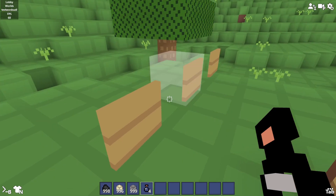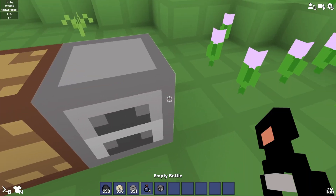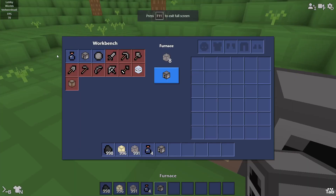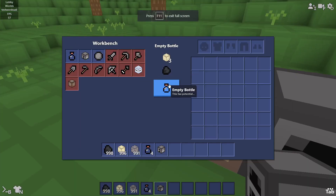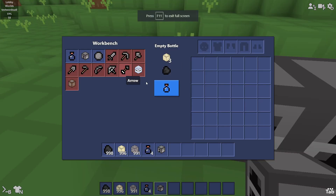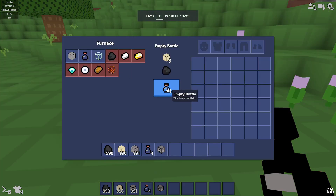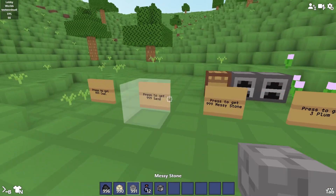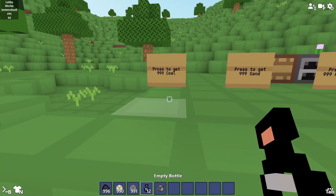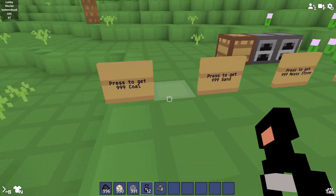You need stone for the crafting table. The furnace gives you one bottle, but the crafting table is better because it gives you four at once. I'm going to craft a few — I think I need nine, but I made 12 just in case.